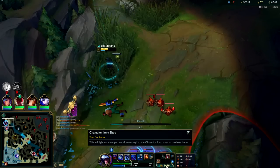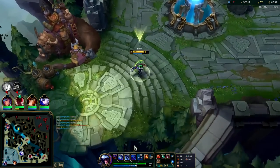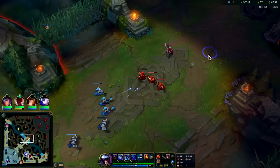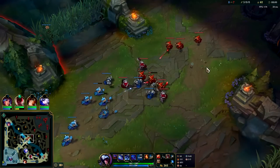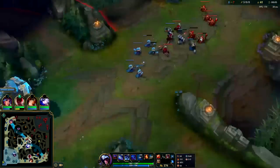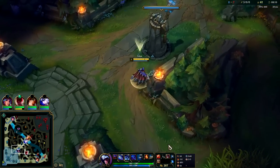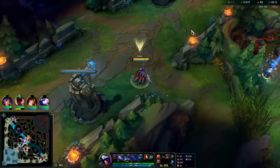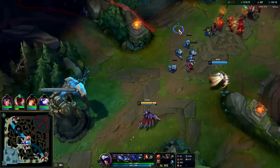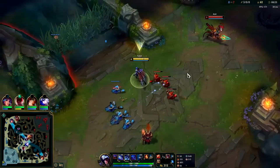This is what a lot of matchups turn into on Talon. He has really scary burst with landing both sides of rake and having Q as an auto reset. A lot of champions just aren't willing to fight you. What ends up happening is you'll shove them down and roam, shove down, roam, shove, reset — that type of playstyle. If you're able to get solo kills in lane, it means your opponent isn't respecting you or they don't know how to play against Talon. Generally on Talon you don't really get solo kills in lane — usually you get them by roaming.